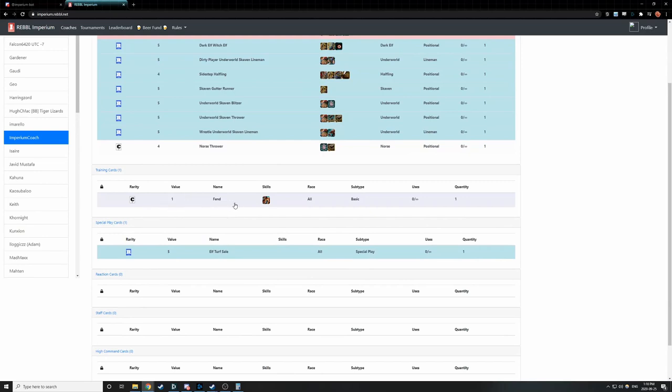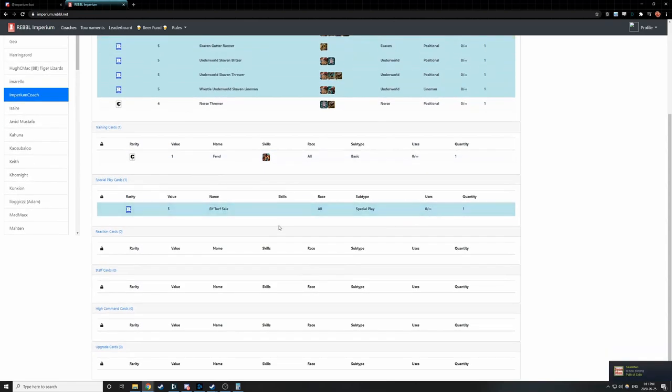We have training cards — for example, we have this Fend card which allows us to assign the Fend skill to a player. You can assign a certain number of doubles to your team during team building, with the full rules in the rules document. We have special play cards like the Elf Turf card, which allow us to do manipulations to the tournament we're playing in without necessarily directly affecting our team. There are also reaction cards, which allow us to interact with special play cards; staff cards, which allow you to add things like rerolls, apothecaries, and coaches; high command cards, which are new to Season 4; and upgrade cards.